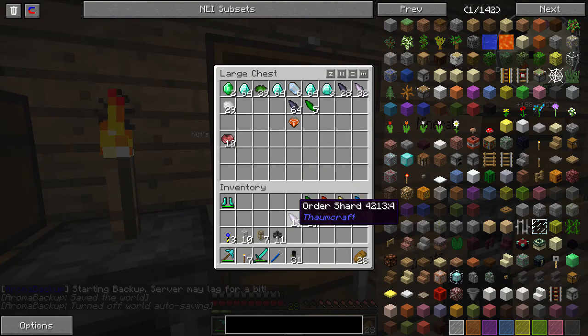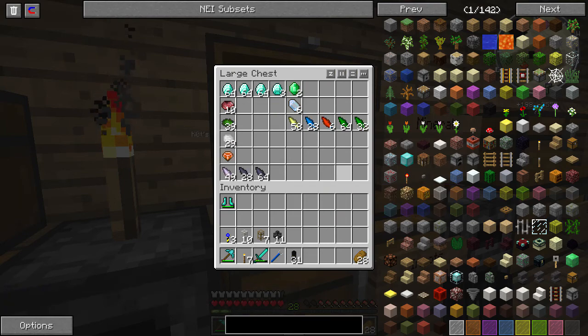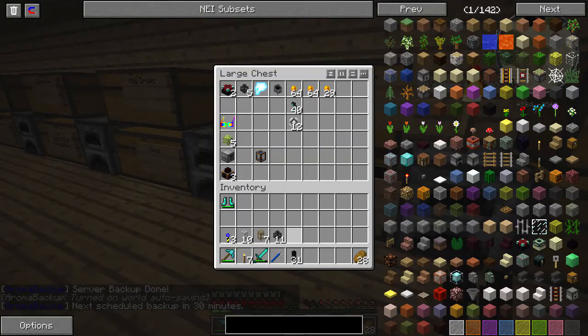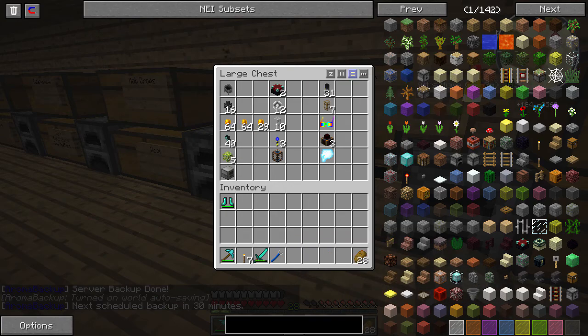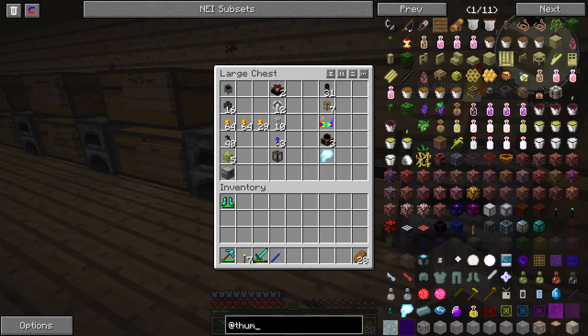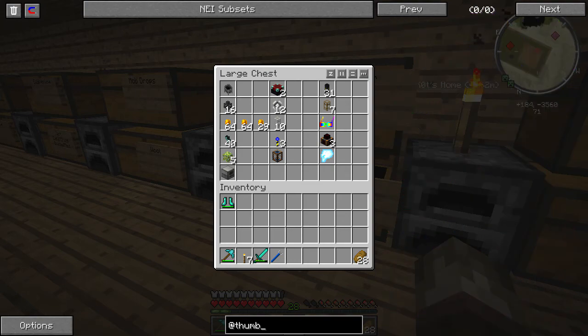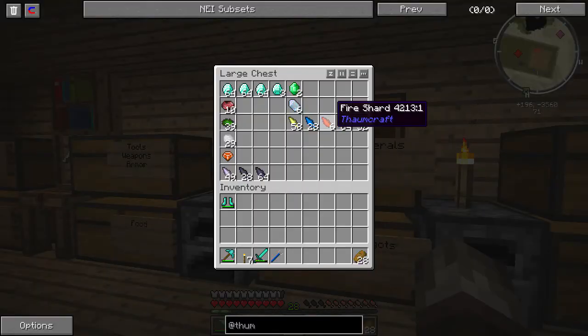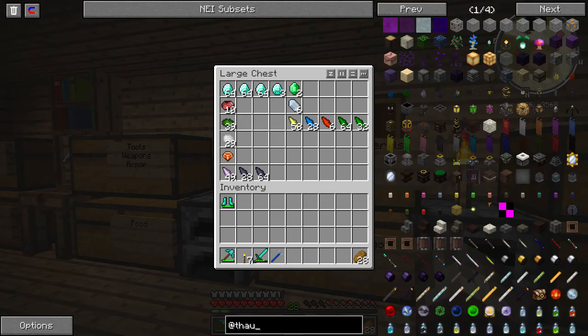I already have one of those but I'm going to go ahead and show you how to make one because you need one. So what we need - actually I'm going to go ahead and put this stuff away first. Random stuff, why not. So what we need - let's bring this up first. Oh that's not how you spell Thaumcraft. I guess I don't know how to spell. Thaumcraft - there we go.